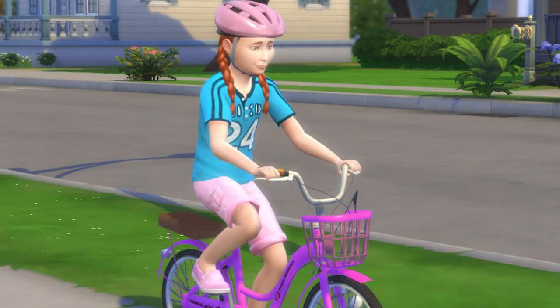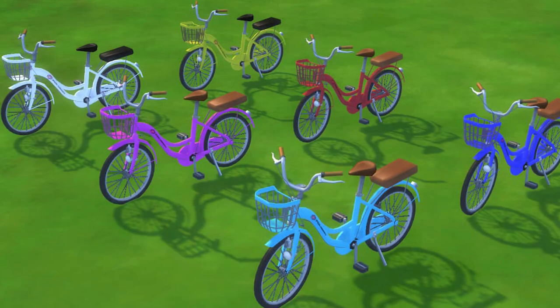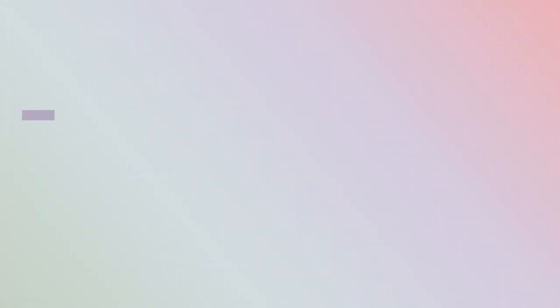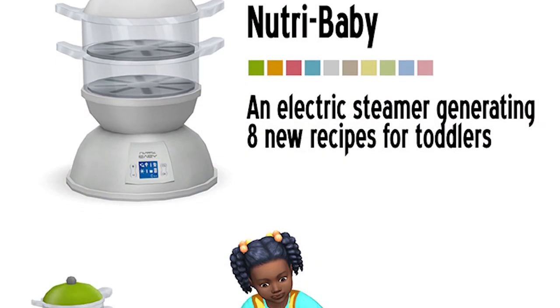The next creators are a duo: Barunk and Halaninori have added functional bicycles for kids and toddlers. Sometimes great CC is simple — you just want to do the same things with toddlers and kids as you can with adults. What I love is that they make different variants of the bikes that actually match the ages of the kids.